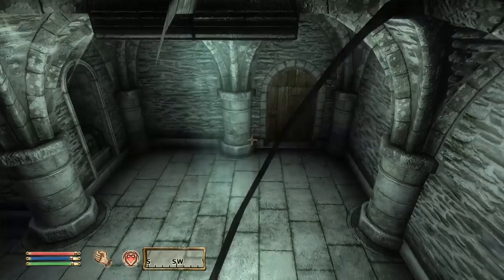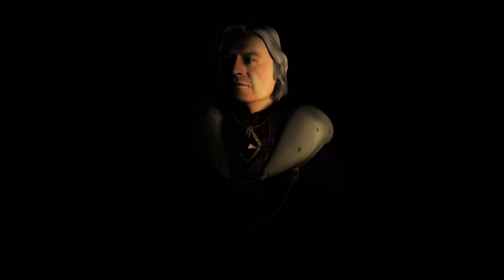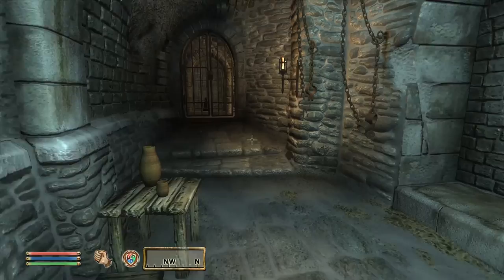Now you know the glitch, so let's go use it to beat the game fast. I start up a new file, skip the opening cutscene, and create a character. You can use any race for this, but the Redguard is the best for going fast because they have a racial ability called Adrenaline Rush, which lets them go extra fast. I give my character a name and with some tender love and care, create the perfect character. As soon as I gain control, I go to the corner behind the chains and clip through the wall.